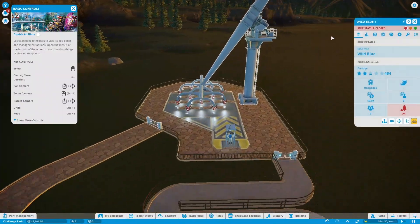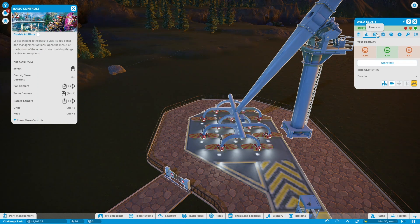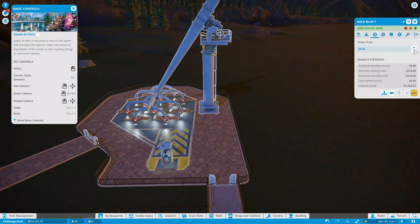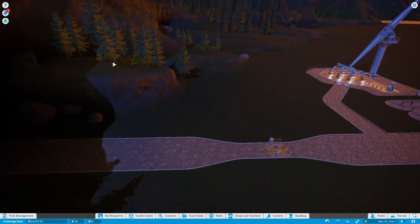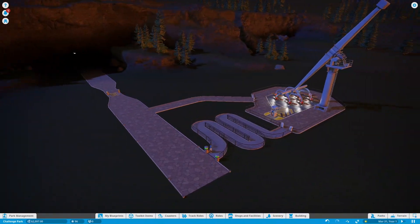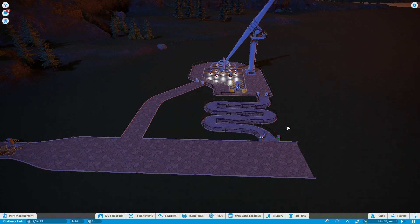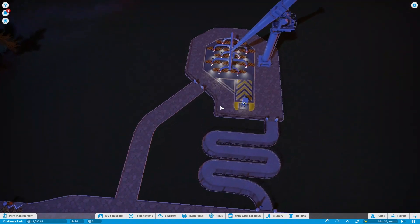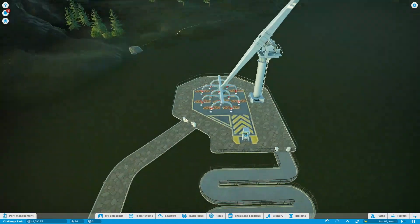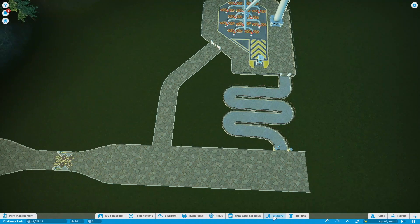Now we have our first ride and we can open it. There's not really anything we can customize on it, but we can change the ticket price. We'll lower it at the start just to get people in here. I believe we can also charge for the entrance if we wanted to, but we'll save that for when we start getting a lot of people coming in.